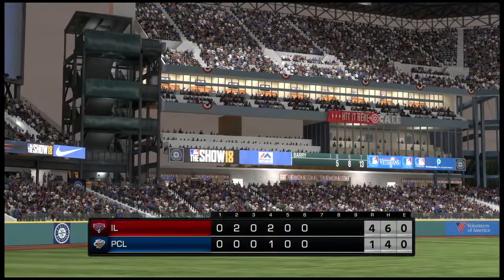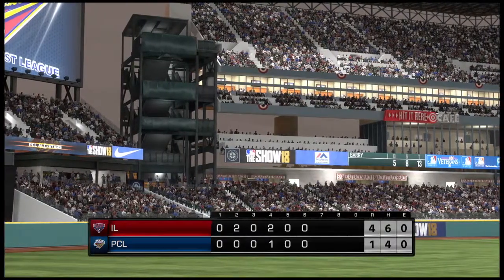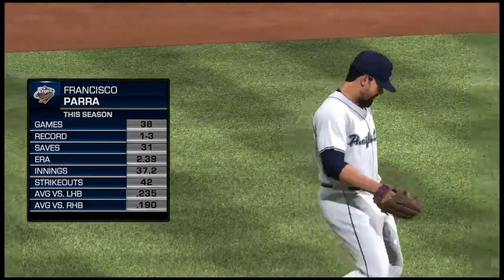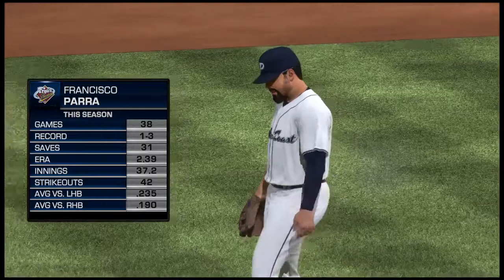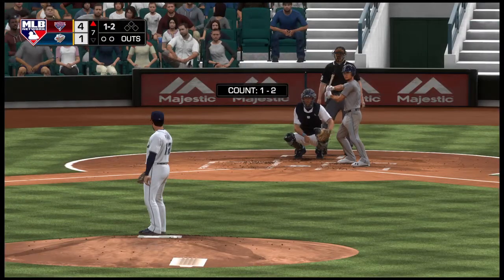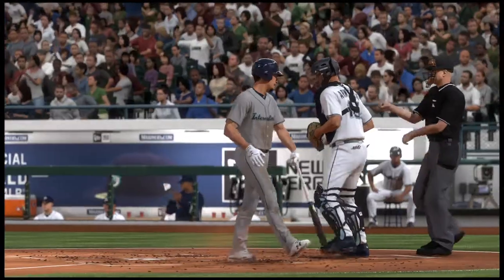Welcome back to Safeco Field here in Seattle. We're off to the seventh inning now, but first let's have a look at our game summary. Francisco Parra is on the pitch from the bullpen to start inning number seven. Breivik Valera will be the first one to greet him — he'll have to bat from the right side. The 1-2 is off for that and missed — he chased it for strike three. That was a nasty-looking slider.